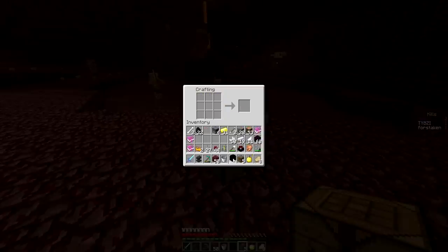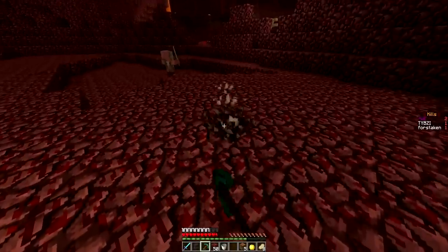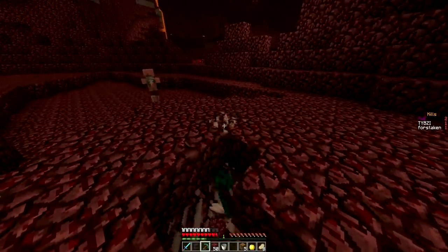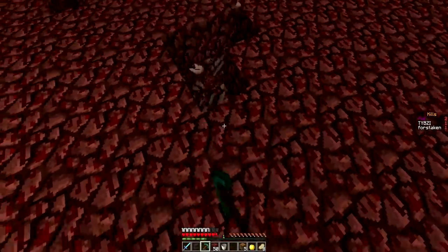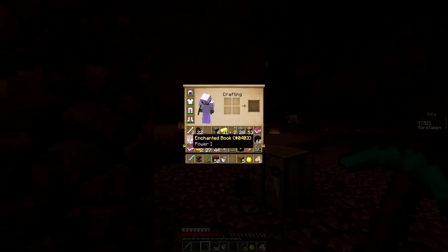There we go. Don't need that obsidian anymore. So what are we going to do here? I'm going to grab 10 levels so that if we happen to make a bow outside of the nether, we'll be able to enchant it. Then I think we're heading on out of here. We don't need anything else. Power 1 — I don't need another Power 1 book so I'm throwing that away.